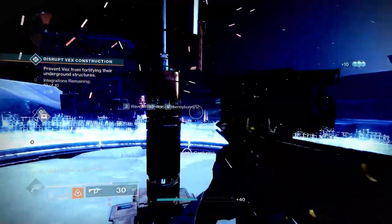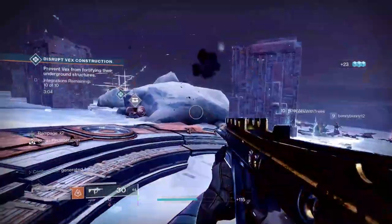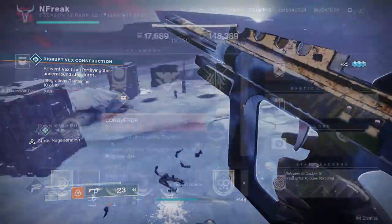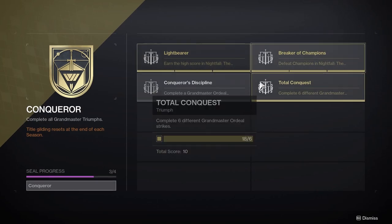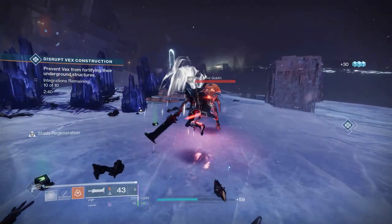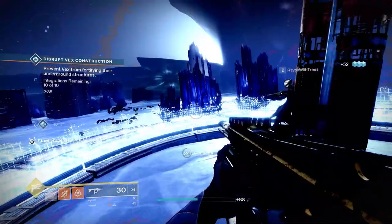Before we go further, a quick note on the Conqueror title. It's going to be trickier this time around — they revamped both Conqueror and Flawless to account for the new Guild title system and added new triumphs. Most are retroactive, but the Guild triumphs for Conqueror require completing all six strikes. To get Conqueror as fast as possible, you'll need to run Devil's Lair five times on week one with all different subclasses, then once more for a completion.